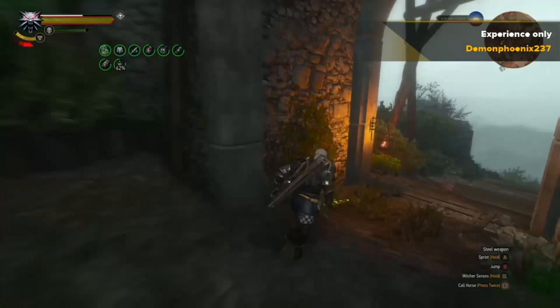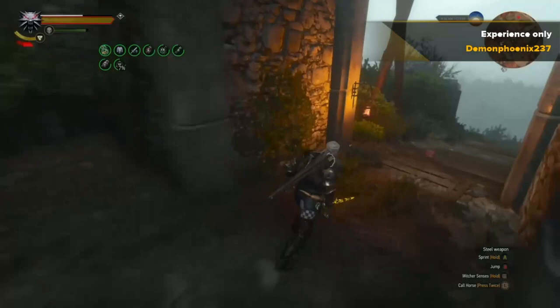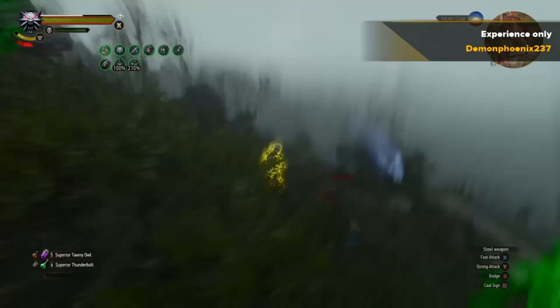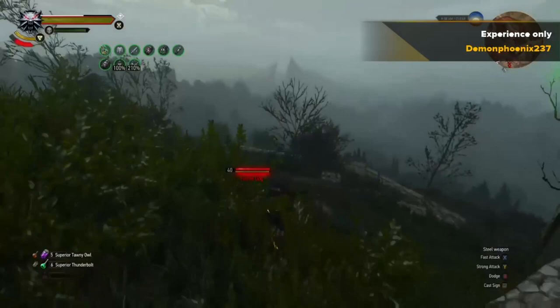Protection will automatically give you Quen, so it's not the damage you need to worry about — you just want the Quen shield to stop recoil. Because they don't break your Quen in one hit you can just take multiple hits. Again, you run through the gate — it's mindlessly farming, but it gives you two experience per kill. You can just do this repeatedly until you level up.